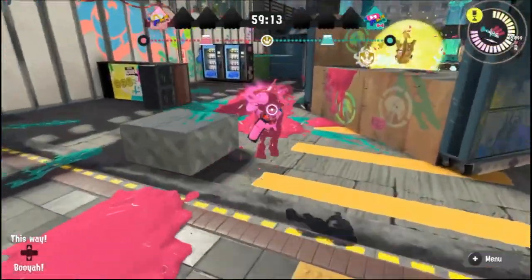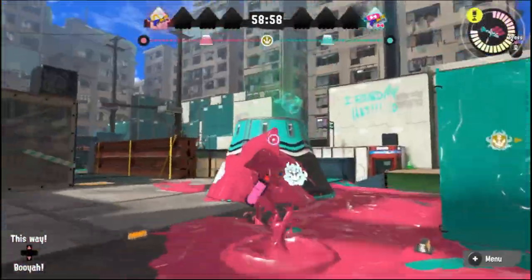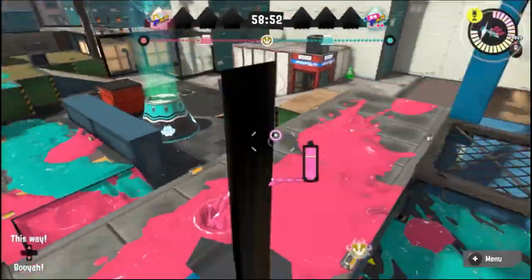Eeltail Alley is one of the tougher maps to fix, but adding inkable walls on the left walls to most of the modes could be a quick fix for now, and could be very interesting if they added an uninkable surface below the walls as well, raising the risk of being spotted while taking the flank.